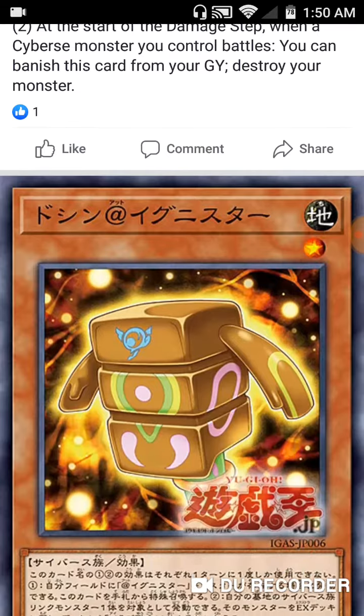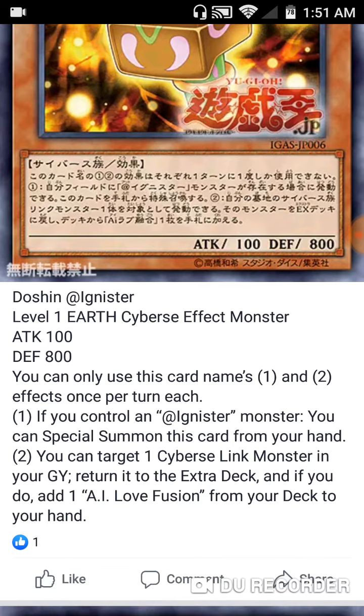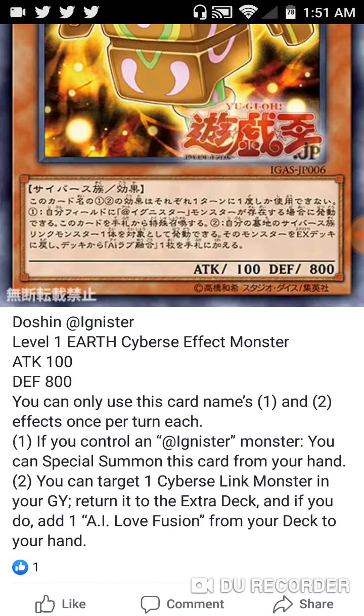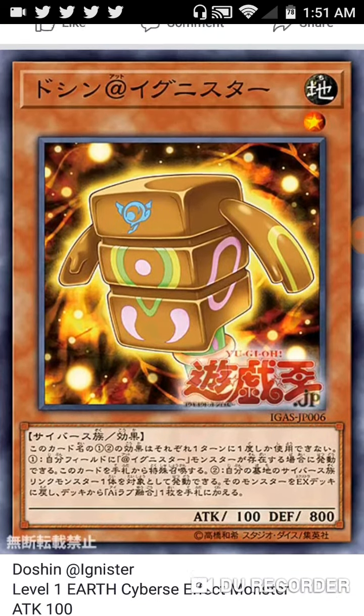Now we're getting to Doshiru @Ignis — it's a Level 1 Earth Cyberse effect monster with 800 ATK and 200 DEF. If you control an @Ignis monster, you can Special Summon this card from your hand — always good. You can target one Cyberse monster in your graveyard or in the Extra Deck, and if you do, add one AI Love Fusion from your deck to your hand. This deck can XYZ, Synchro, Fuse, and Link Summon all together, so this one is just used to get to the fusion spell. You might play one or two, but since it can Special Summon itself, you might play three.